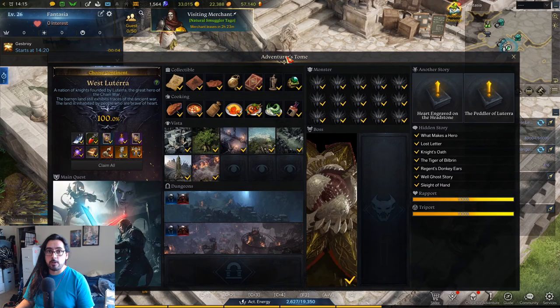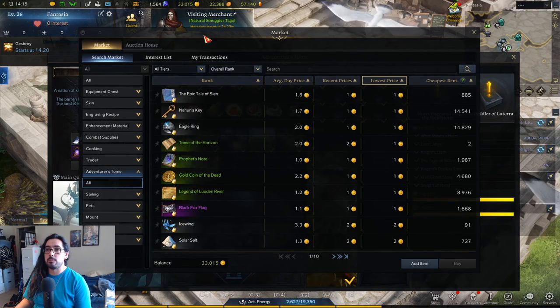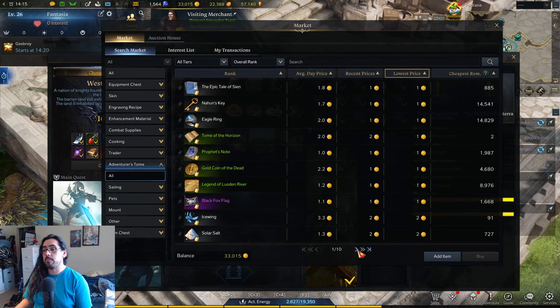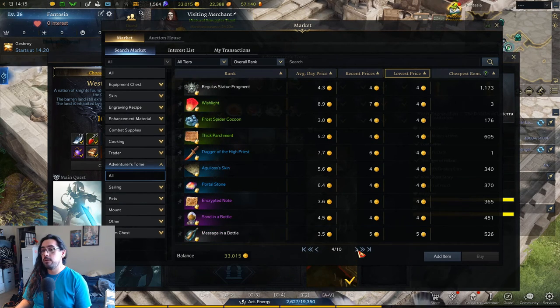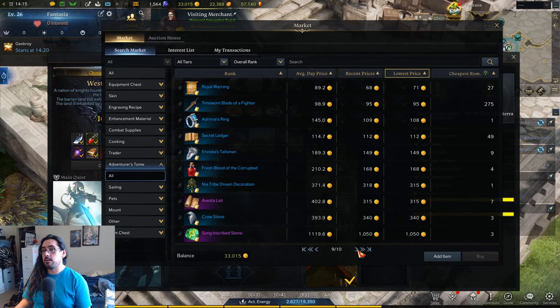Pretty much, if you're farming these things, you want to be targeting named monsters, the ones with the orange border. And then also, if you're lazy or you have money and don't want to spend your time farming, you can always come to the market on the left side under Adventure Tome and buy all of these Adventure Tome items. As time goes on, a lot of these Adventure Tome items are getting way cheaper.